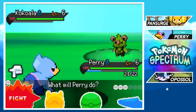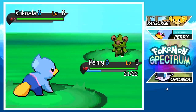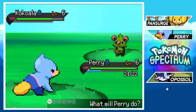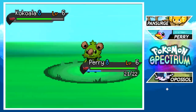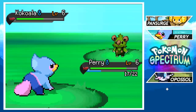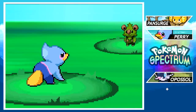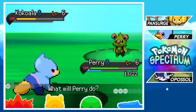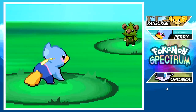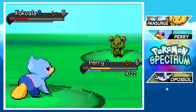Knight sends out his Cocoala. I'm glad we trained Perry up to level six — at least we're at even levels. He probably doesn't have grass moves yet since we didn't learn water moves early on. It's cool to see a rival battle after route one for a change of pace. The little Koala had what looked like snot dripping down — kind of reminded me of Cubchoo, also a bear Pokémon.